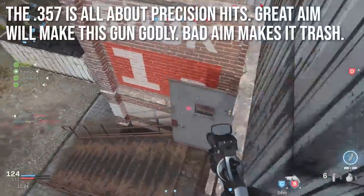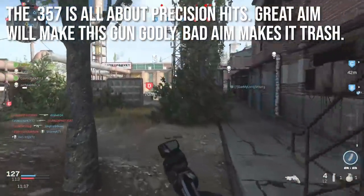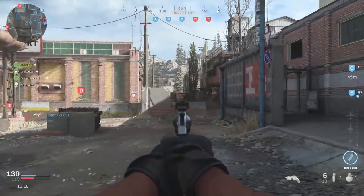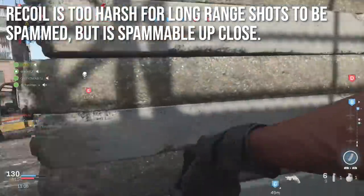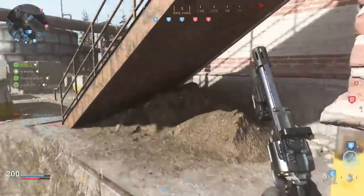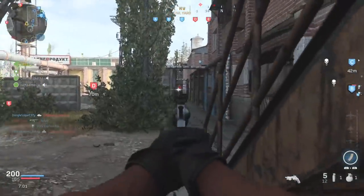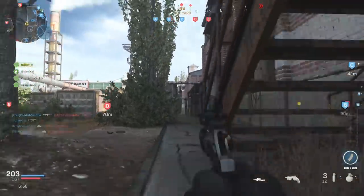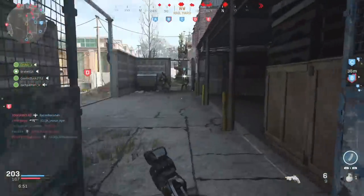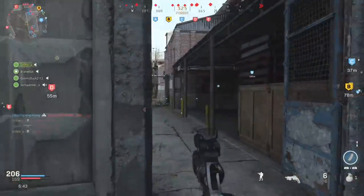The .357 Magnum is all about getting precision hits. If you have great aim this gun will be godly; if you have bad aim it'll feel like trash. It's about your ability to aim, your skill, and your patience — because recoil is too harsh for long range shots to be spammable. You can definitely snipe people with it but you have to be slow and methodical, line your shots up, and lead targets since bullet velocity isn't as fast as most sniper shots. Up close it doesn't kick so much that you can't spam people in the chest, but at range you want that one precise peek shot at long distances.